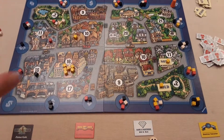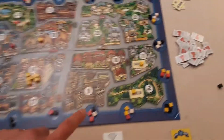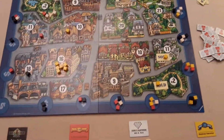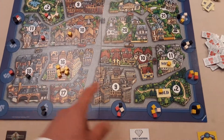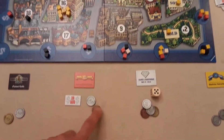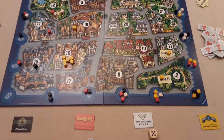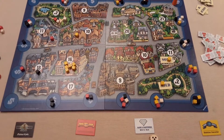Once all the auctions are done, you figure out remaining area controls — whoever had the majority based on seven cubes secures those areas. You add up the money from all your real estate properties, add any money remaining in hand, deduct 10 million per loan, and whoever has the most money wins.